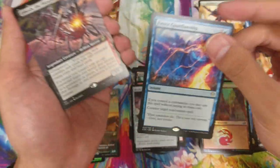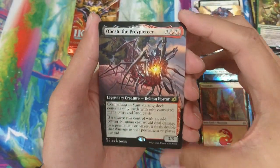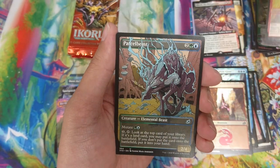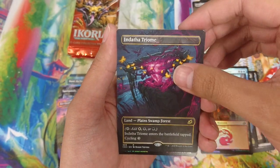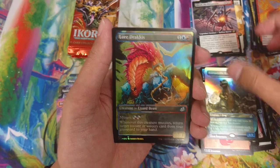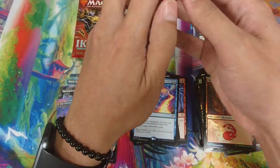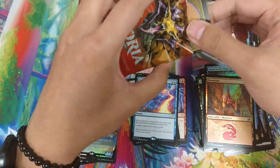Oh nice - this is pretty much the sought-after card for Commander, so that's really really cool. I heard people talking about it all the time. Another land! Baby Godzilla looks really derpy. Wow, that looks pretty cool - Fierce Guardianship! That's pretty crazy - that one is super good for Commander.